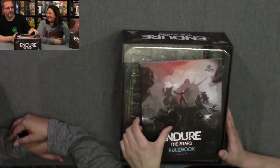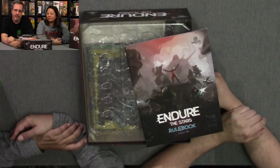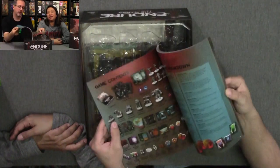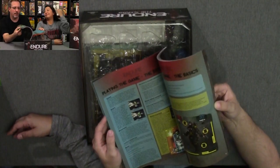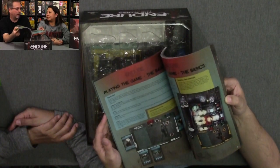There are also some corrections in the rulebook, which we'll get into when we play it. Let's dig into this and see what Endure the Stars 1.5 by Grim Board Games has to offer. I can already tell you the rulebook is big — and it's really nice looking. Grim Board Games — I've never really been disappointed with them. I've liked all their stuff.